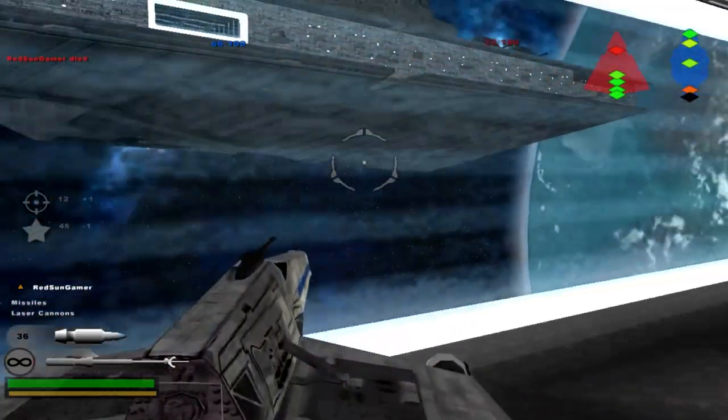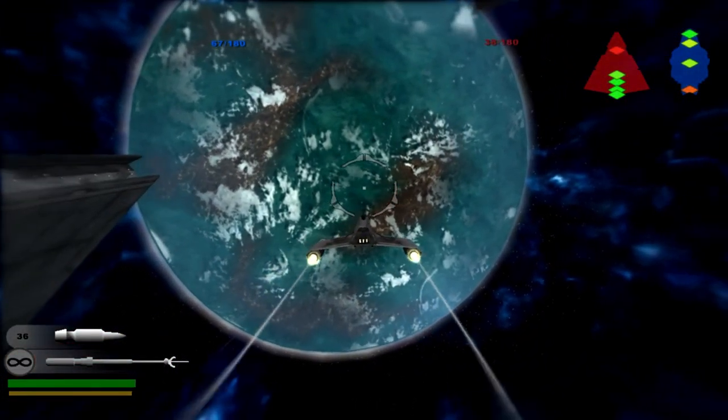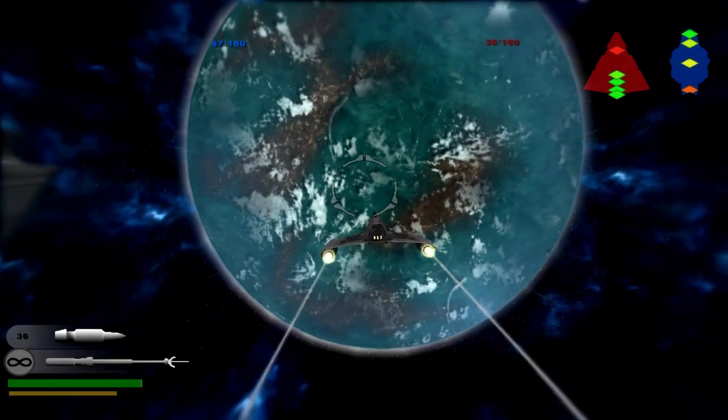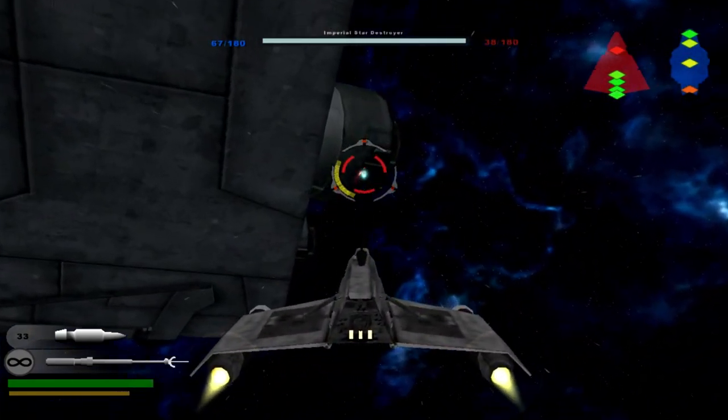Going back to the E-wing — I just want to use it for destroying the shields in the back. The sensor relay is almost down though.